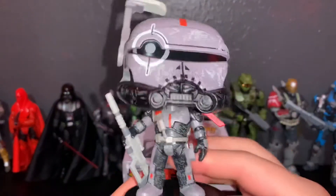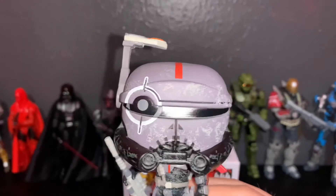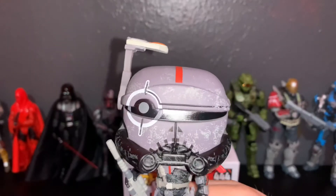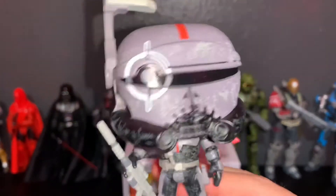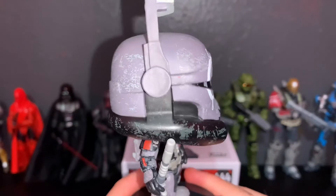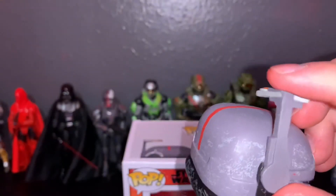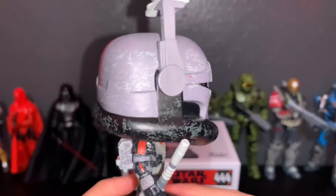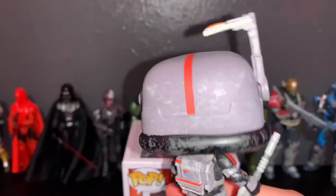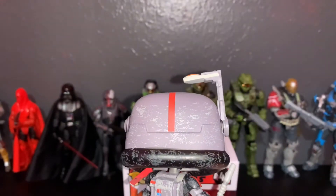Here we have the front of his helmet — it has a little crosshair symbol right there, and some nice detail with battle damage painted on. There's the range finder right there — it does not come down, sadly. Here's the right side, and here's the back — very nice. The stripe is not perfectly aligned down the middle, but oh well.